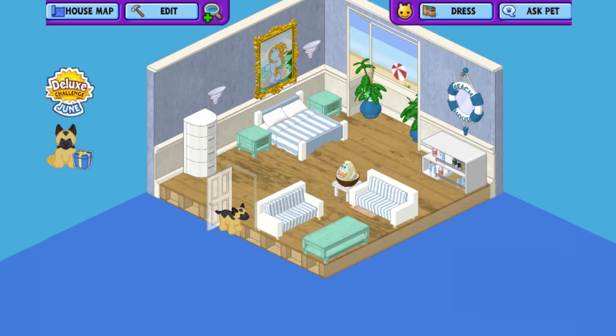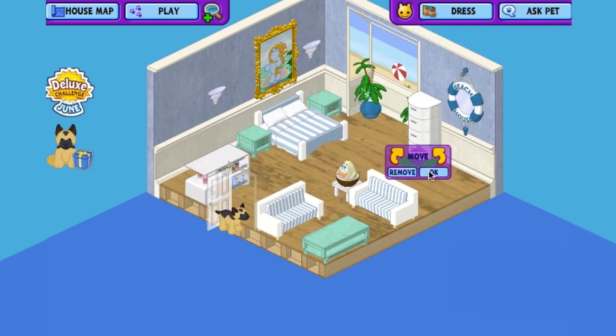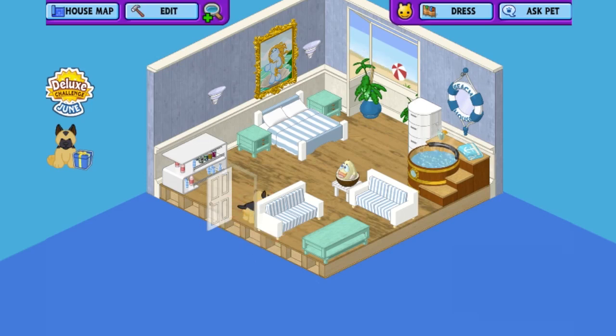I'm going to show two quick variations using items from the beach house theme. First, to make the room fancier I'm going to add a porthole barrel hot tub. In edit mode I'll pick up the little drink bar and move it to the left corner, take the set of drawers and put them on the wall, then tuck the porthole barrel hot tub in the back of the room. Now this room is getting a little fancier — maybe this is one of the more expensive hotel rooms.